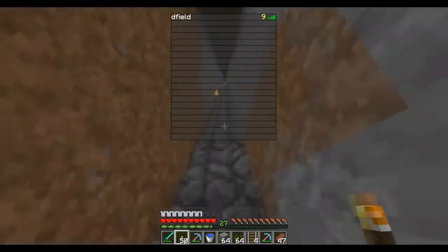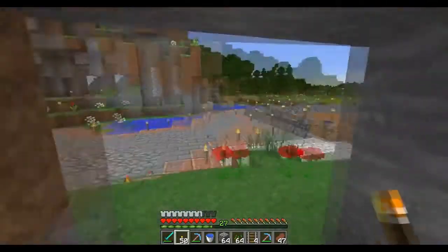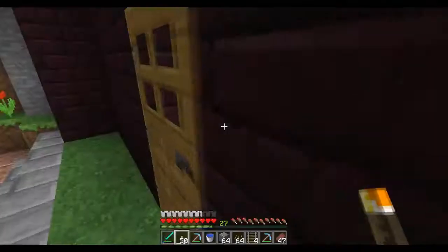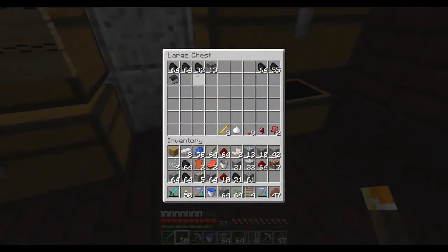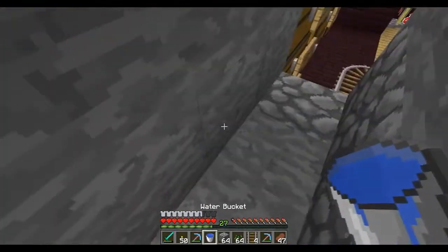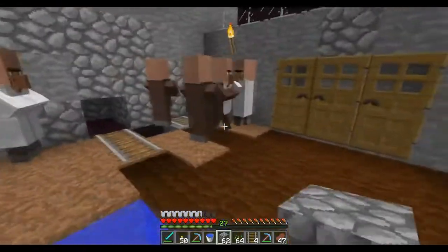I'm failing right now. Alright, let's head on up. So we're going to try at the very end of this episode to breed the villagers and I'll show you guys what I mean by it's just not working very well. I have a lot of coal and I know there's a certain type of villager that accepts coal for trade. I have my little villagers here trapped in a little section, so we're going to try to breed these.